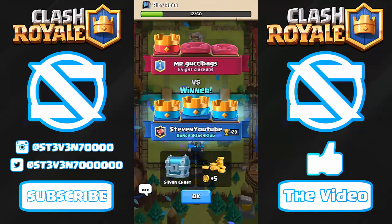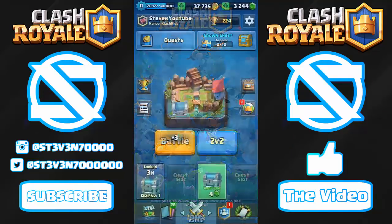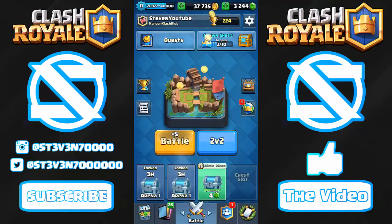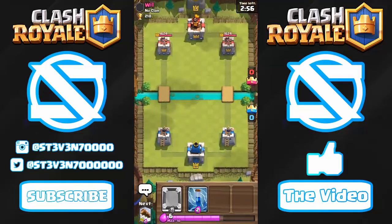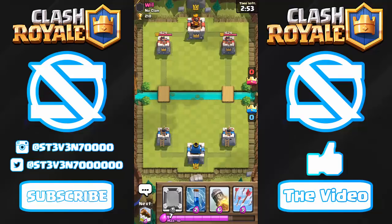Good game, well played. Honestly, if mr gucci bags had played well enough I think he could have beaten me, especially because I didn't have any high-damage spells — only Zap, Arrows, and Log. He could have easily baited one of those out. He had a Witch that could have survived at least one of my spells, plus the Giant and Mini PEKKA. He could have forced me to use the Rocket on defense if he pressured my towers enough, but he ended up just burning troops on my King Tower after I rocketed his tower down to about 1200 HP.